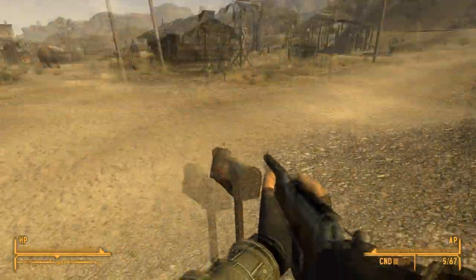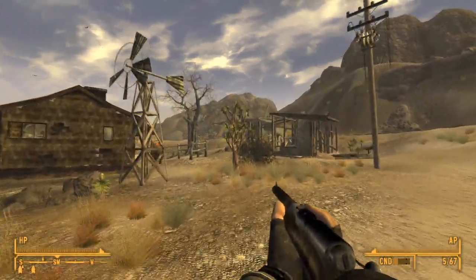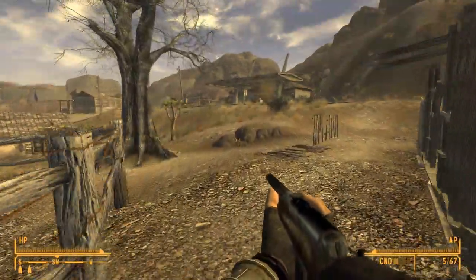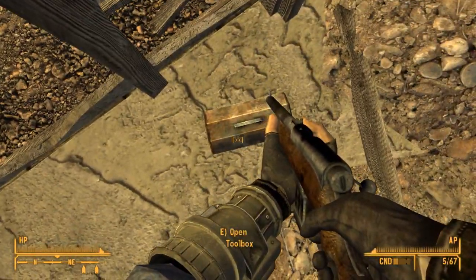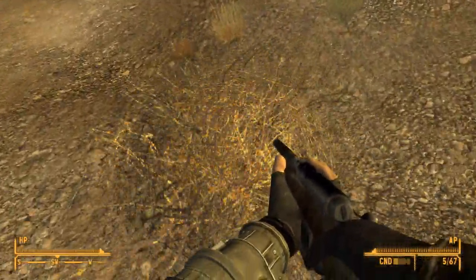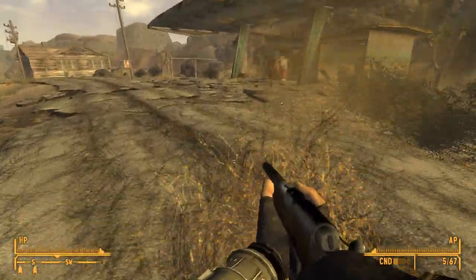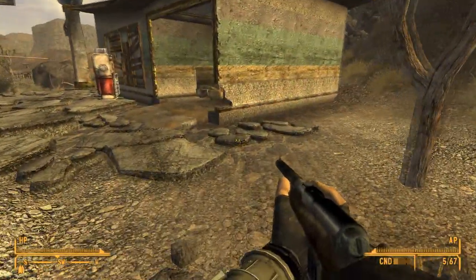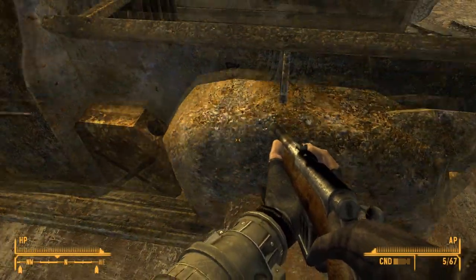Looks like all these houses are pretty much shut up. Let's go check out this gas station up here real quick. Maybe it's just my collecting habits from 76 transferring over to this game. Considering in 76 I'm basically a pack mule because I just want supplies to build up my base. Man, I love kicking around that tumbleweed. We've got an old truck here - my texture mods really make this look really good.